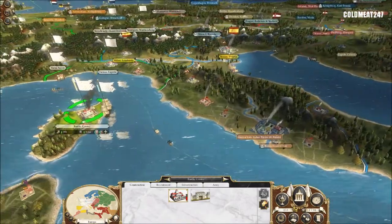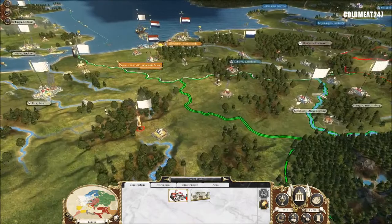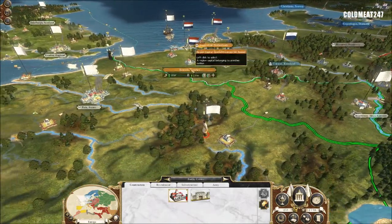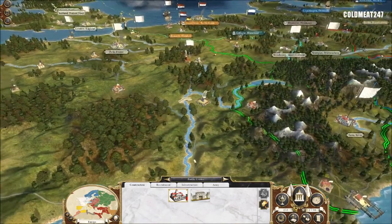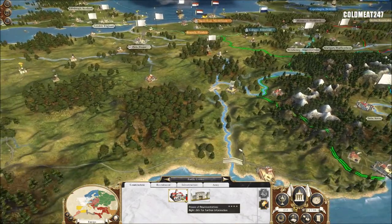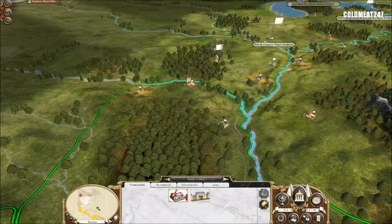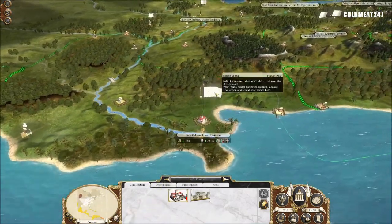That gives us a big bunch of turns to conquer Europe. So probably we'll start with the United Provinces, to be honest, because they're a bit in the way — a bit like Scotland was. I couldn't repair Corsica for right now, we'll be doing that later.